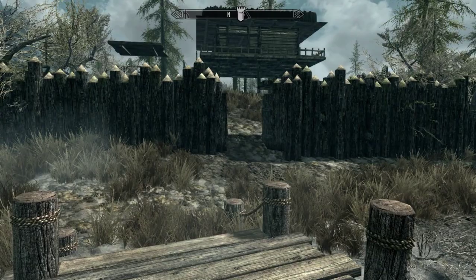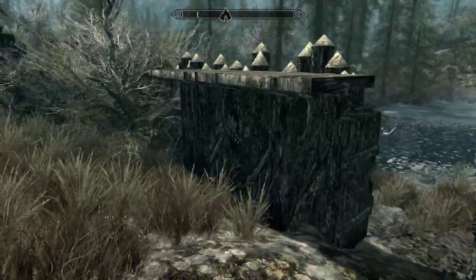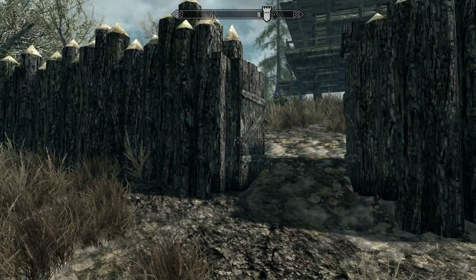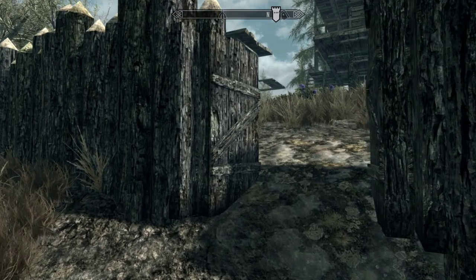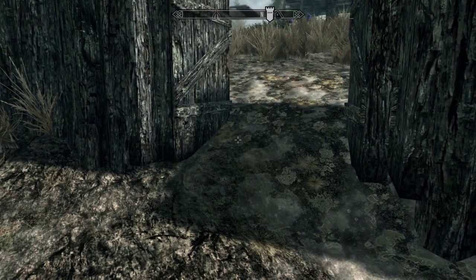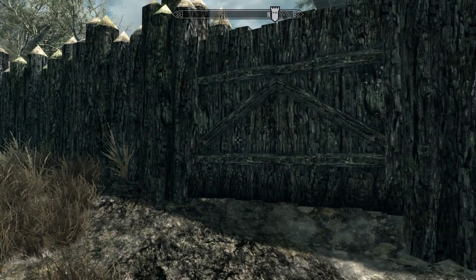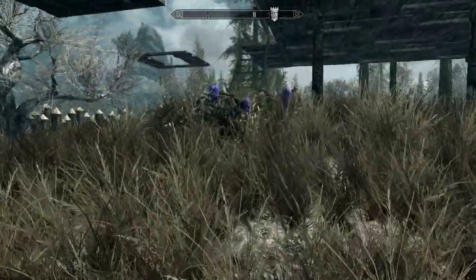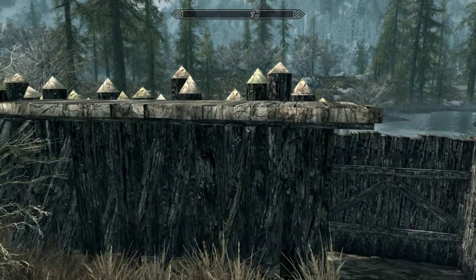First things first, the stockade wall has been pulled forward or south quite a bit — it was sitting somewhere up around here, so I've moved it down quite a bit. I did find a door; I mentioned before there was no door in the stockade kit, but I looked in the doors section and surprise, there's a stockade door. The only issue is it opens into the ground, so I could push the ground down or just flip it 180 degrees so the doors open out.